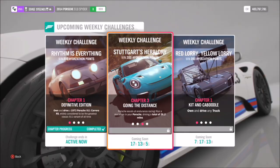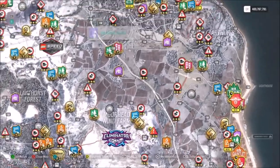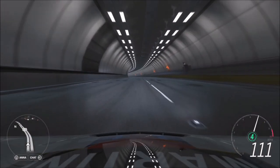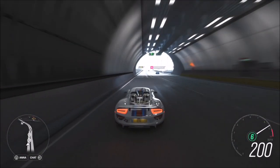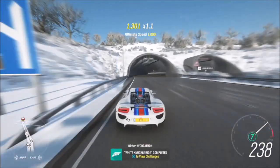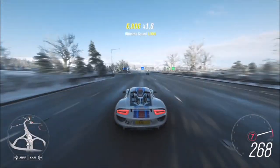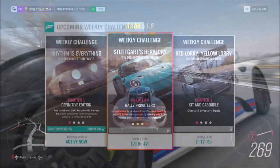The next challenge wants you to drive a total of 26.2 miles, which isn't really much of a challenge — it's just a task to do. I recommend heading over to the motorway and running up and down as quickly as possible. This is where it pays off to have a really quick Porsche, especially with a tune, as you'll complete the challenge a lot quicker. It will probably take about five to ten minutes in a very quick Porsche, or a bit longer in a slower one. It's easy but a bit time consuming — you can even run a few races to complete it that way.